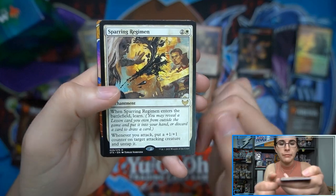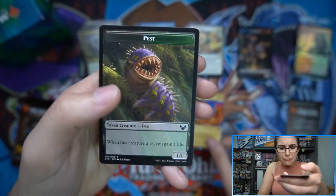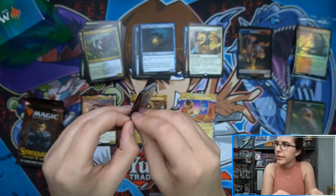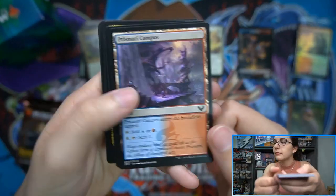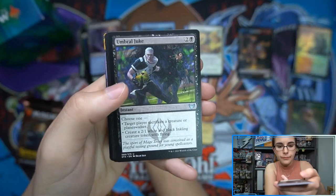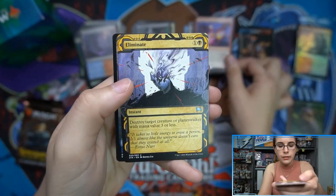We have Sparring Regimen for our regular rare and Gift of Estates as a rare Mystical Archive — three rares in one pack! This draft booster pack is actually a set booster in disguise with three rares. Next up, we have Draconic Intervention and Eliminate.